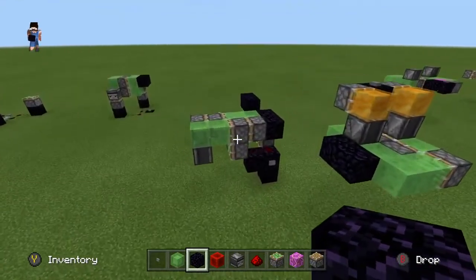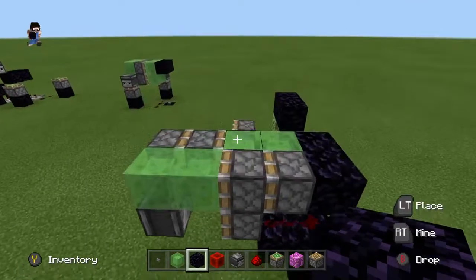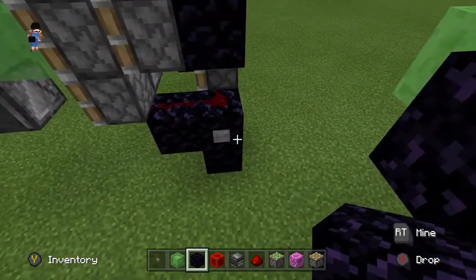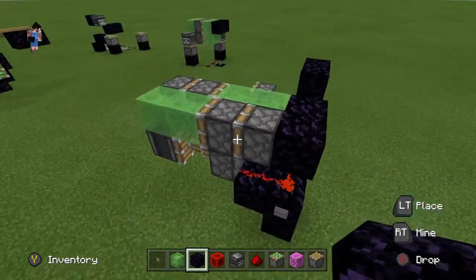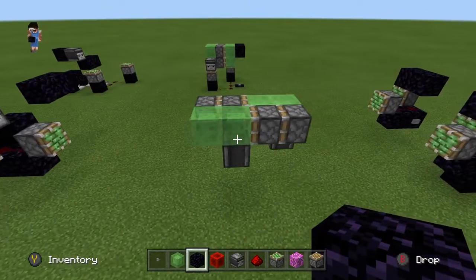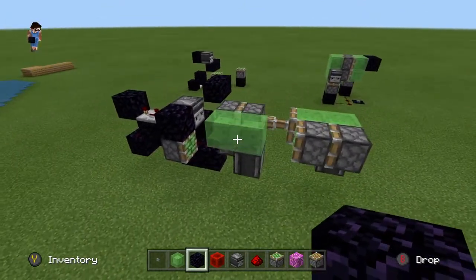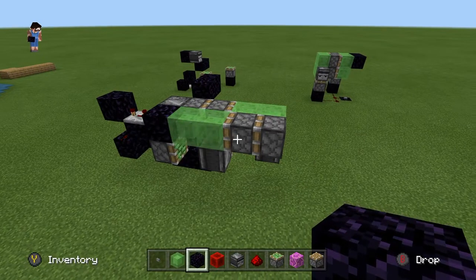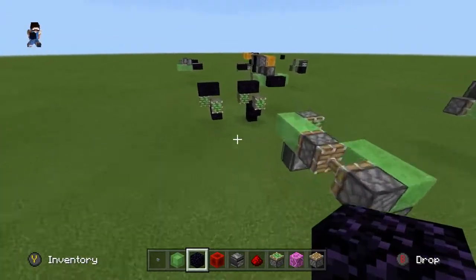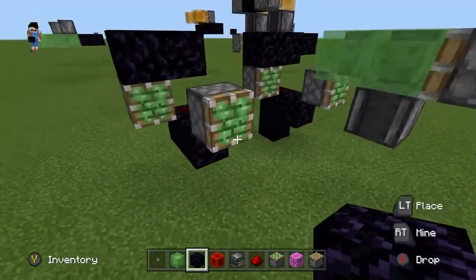Getting into two-way flying machines. This first one is the B.O.B. Gaming design — credit will be down in the description to his channel. This is a very simple two-way flying machine; unlike the other two, this one can automatically come back without you having to switch out the pistons. It's basically doing the same thing, except it's just changing the power source to which piston is being powered. So it comes over here to the station and it'll come right back — all automatic, which is very nice, especially for Bedrock.